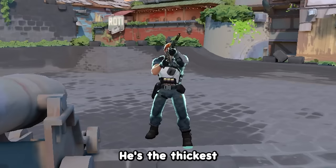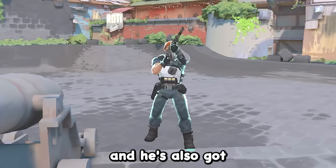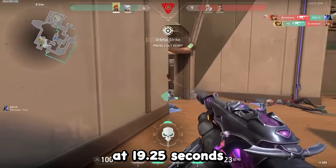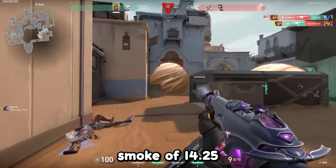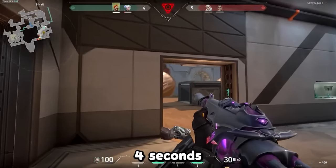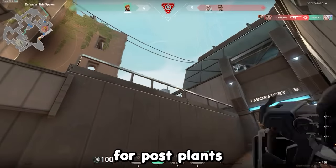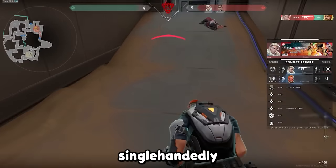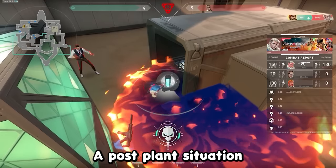In 12th place, we got Brimstone. He's the thickest agent in Valorant, and he's also got the longest lasting smokes in the game at 19.25 seconds compared to Astra's smoke of 14.25 seconds, which allows for you to delay pushes for around 4 seconds longer on average. His ultimate is also great for post-plants and can be combined with a molly lineup to basically single-handedly win your team a post-plant situation.